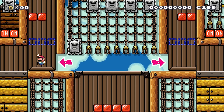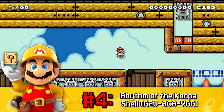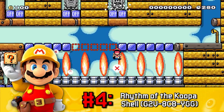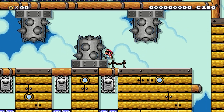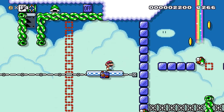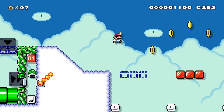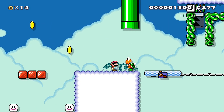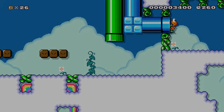Even though the gimmick behind this level is kinda cool, Rhythm of the Shell is completely unfair to the player and ends up being a borderline troll course, which is why I find it to be one of the worst official levels. Plus, for a course called Rhythm of the Shell, you spend 90% of this level not using shells, which is pretty dang funny. The start of the level is solid, albeit a tad bit frustrating. You're required to throw a shell to repeatedly hit it on and off switches so you can jump on constantly changing on and off blocks. It's not until after you reach the checkpoint that this level truly begins to show its fangs.